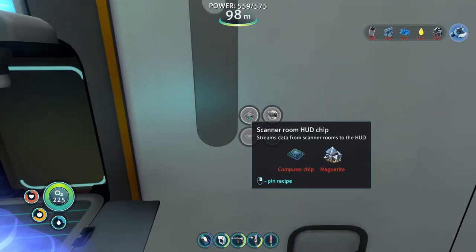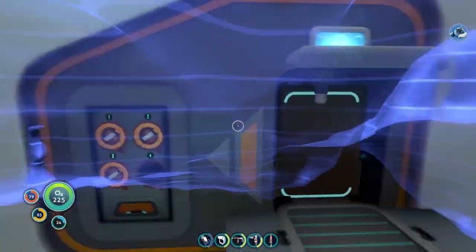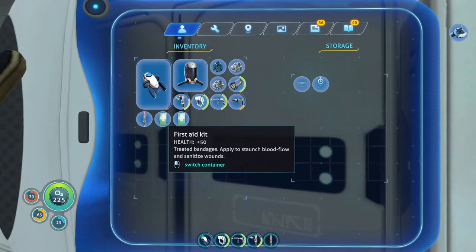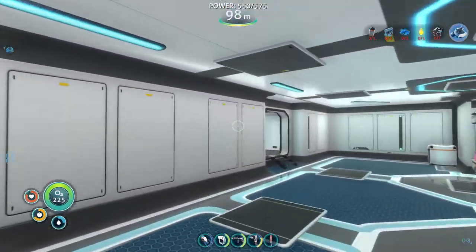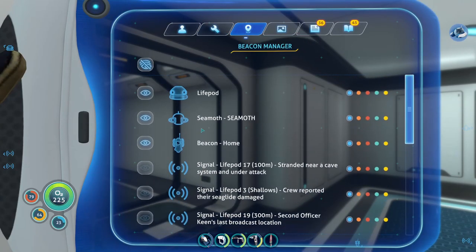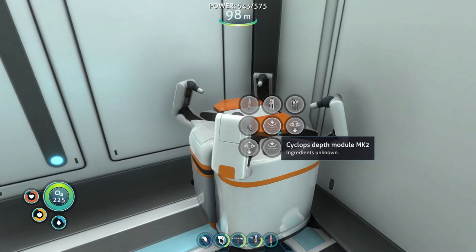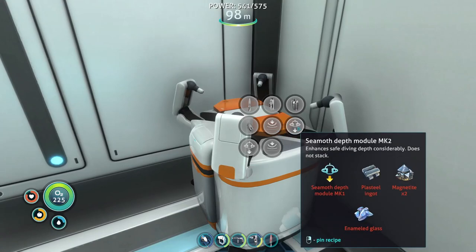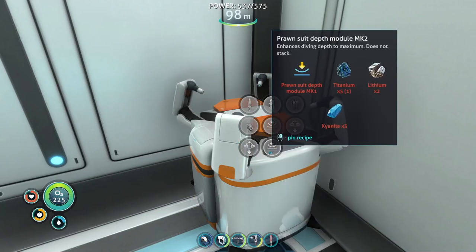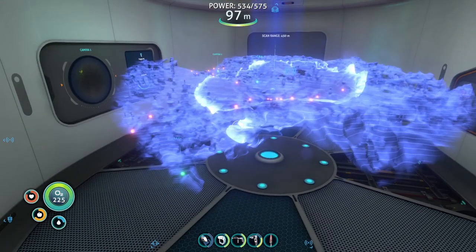There's another module I need — scanner room HUD chip. I'll pop that one out and throw it in storage. I wish there was a recycler so I could get the magnetite back, but I need to go down and actually get a lot of magnetite. For now I'll stick to crystal because I need to make the depth module. Once I get that, I could possibly get all the way up to mark 3.